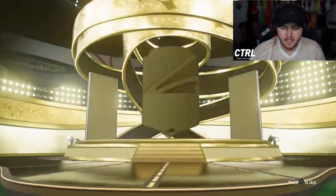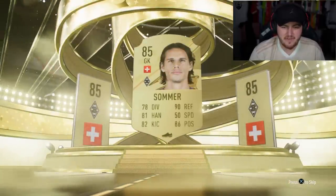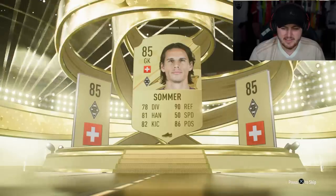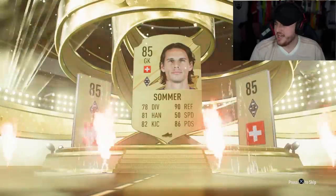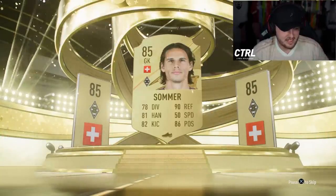Give us a special card EA, please. Give us a special card. Brilliant. Okay. It's going to be Switzerland goalkeeper, 85 Jan Sommer. Just what you wanted to see. 85 Jan Sommer — that is the content right there.